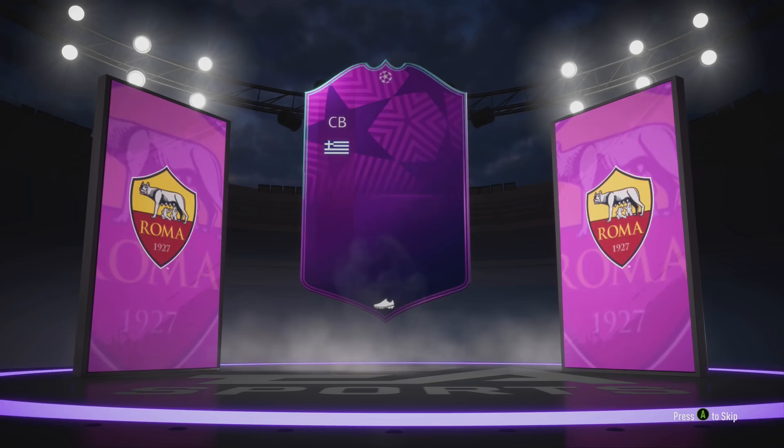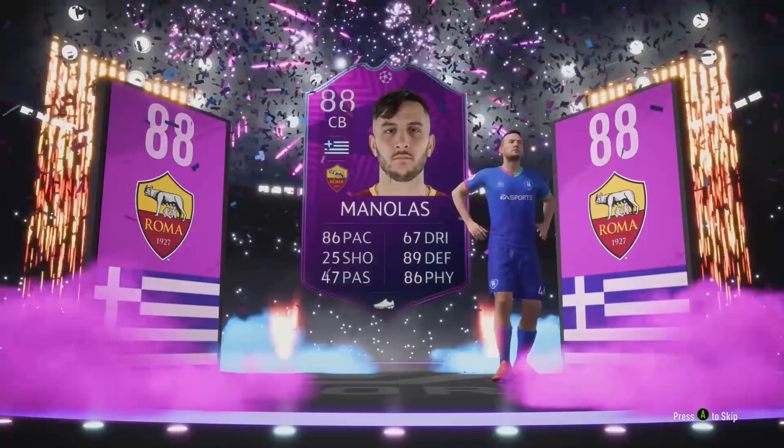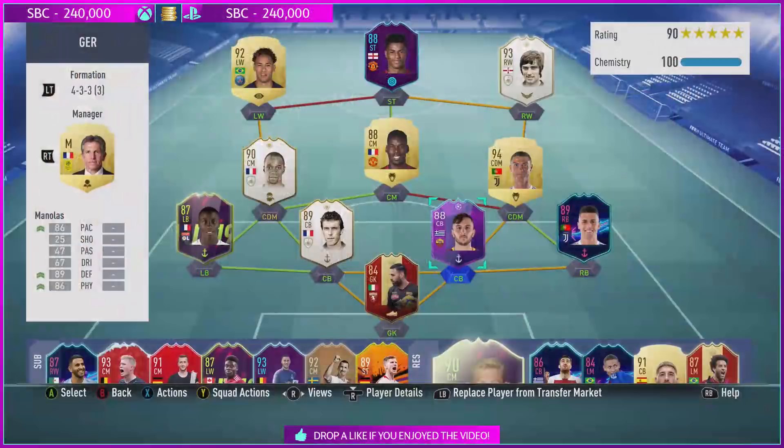Hey guys, Marshall here and welcome back to another review on the channel. This is a different type of card that nobody's seen yet at this FIFA — it's a UCL Moment, and it is Kostas Manolas. Manolas of course got that moment against Barcelona where he scored in the last minute, the crowd went wild, and this is the card for that exact moment.